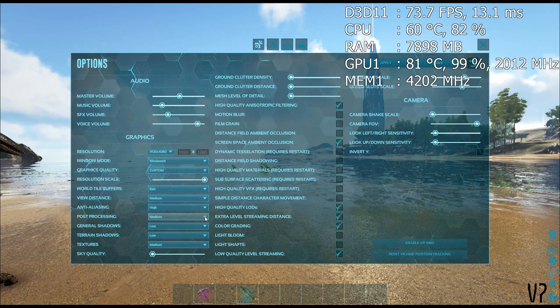View distance I like on medium so I can see players and dinos behind rocks before they render in. Anti-aliasing I have on high, post-processing on medium. Shadows I usually have down because players can hide in the shadows, and textures on medium as well because low looks garbage. Also sky quality all the way down and resolution scale all the way up so you get the sharpest picture. Ground clutter and mesh level all the way down, anisotropic filter in high quality on, screen space ambient occlusions on. I also have high quality LODs because you can see things a bit sharper in the distance, plus extra level streaming distance, colour grading and low quality level streaming.